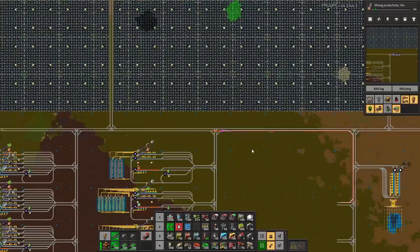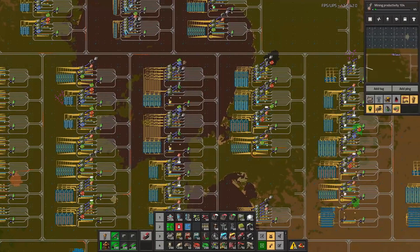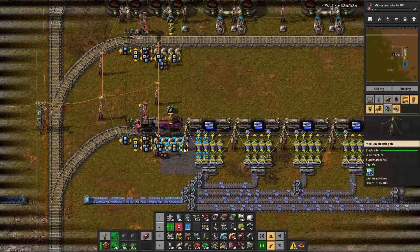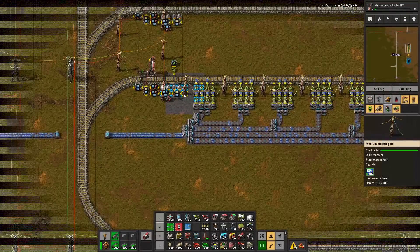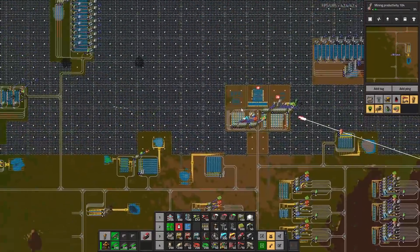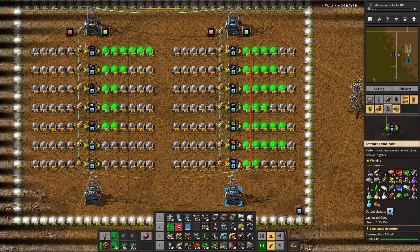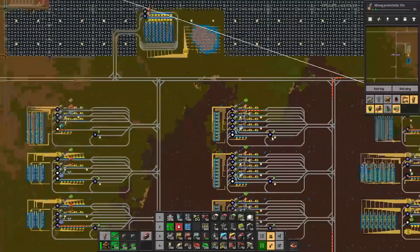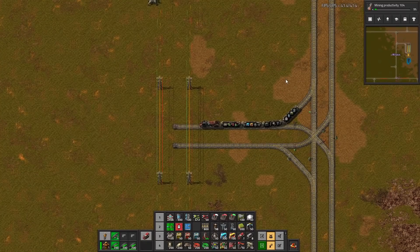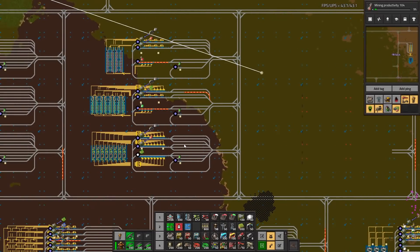Sulfuric acid - who cares about sulfuric acid these days? But the good news is there are no more warnings for blue circuits. Time has passed, and this one only has 27, this one has 38, but there's no train to come in here because we have three trains and that means there's one extra. If you look at our dashboard - we actually have plus three loads on top of the three inside the trains. So it's actually six full loads of blue circuits just sitting idle and waiting for something to happen.